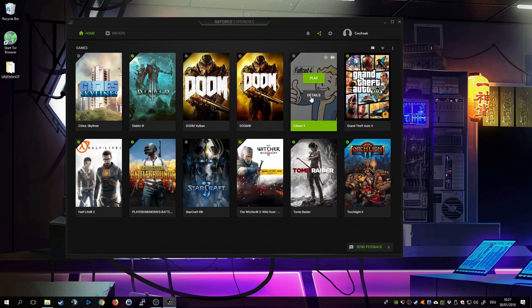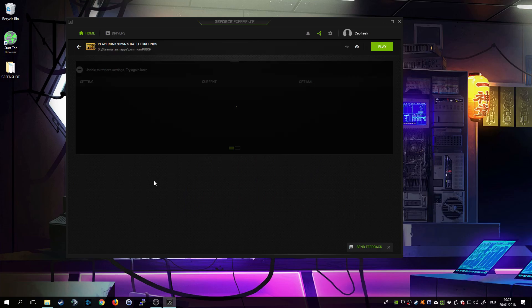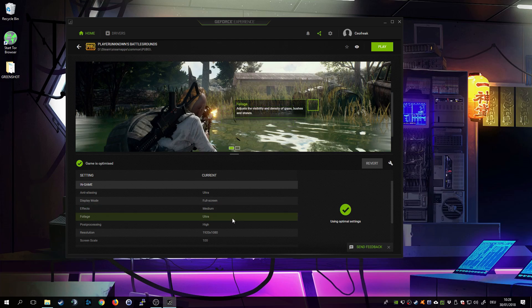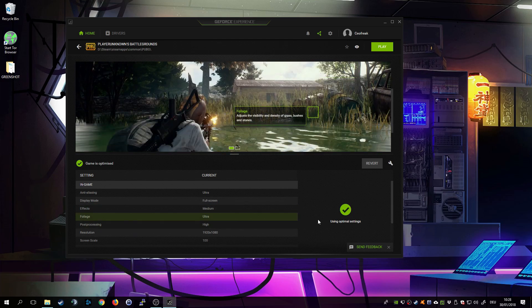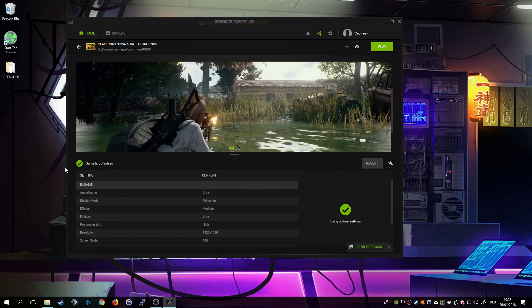As you can see I already optimized the settings, but you will most likely have a button here. You'll have a button somewhere that says 'Optimize Settings' or 'Optimize Game', and then it will automatically apply the optimal settings for your computer specs. When that's done you should have a green check mark saying 'Game is optimized' — that's your desired outcome. Close it up again.